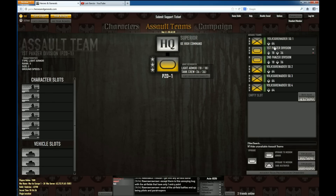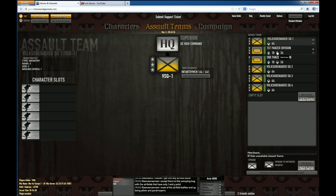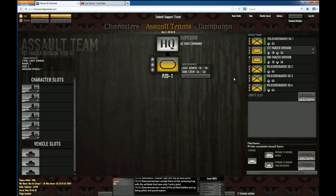Each of these has a certain amount of troops. For example, the infantry has 64 spawns — 64 men — in which the heroes can spawn on the FPS part of the game. The tank crews consist of about 18 tanks, which in this case are light armor, and the tank crew that mans the tanks itself. Those are the ones I currently have, but you can have different ones.